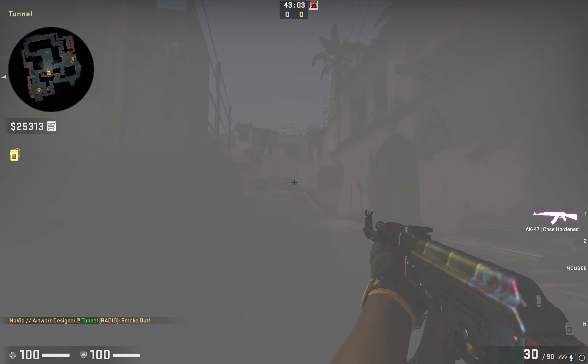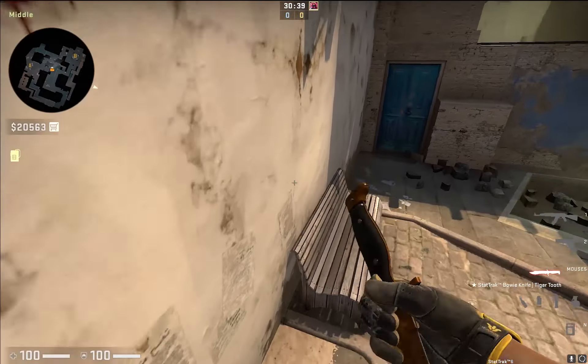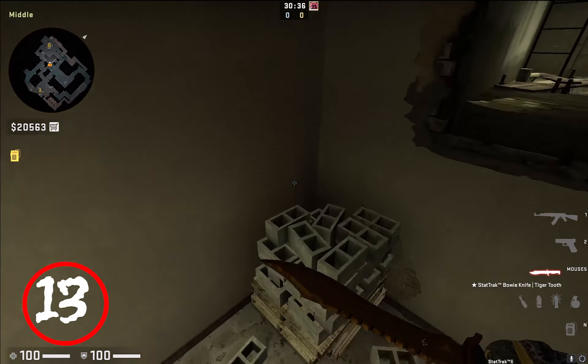Number 12. This smoke is for early rounds on CT side to kill mid players. Make sure after the smoke fades up you change your position.